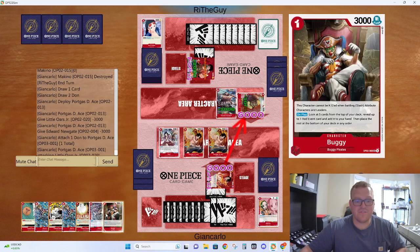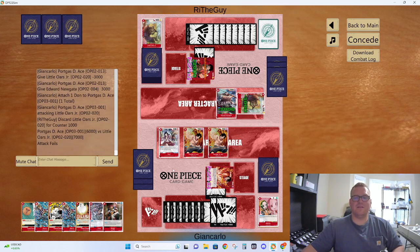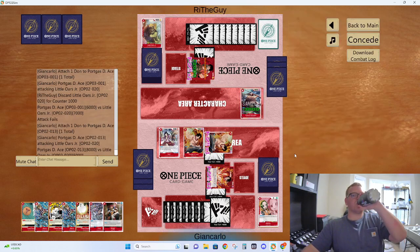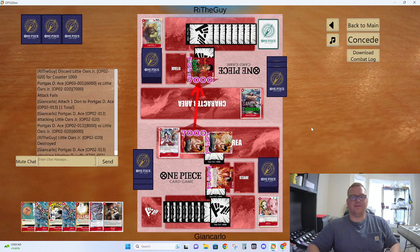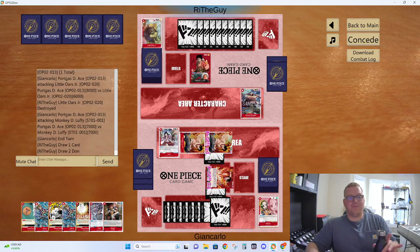We're just going to attack — he has a few cards, I have a ton of cards in hand. That's a dead-ass Buggy. Make it an 8. We're going to leave up for guard point. This game is going much better for us — we are doing pretty good here. I feel good about our position. We got a really good early game punish.